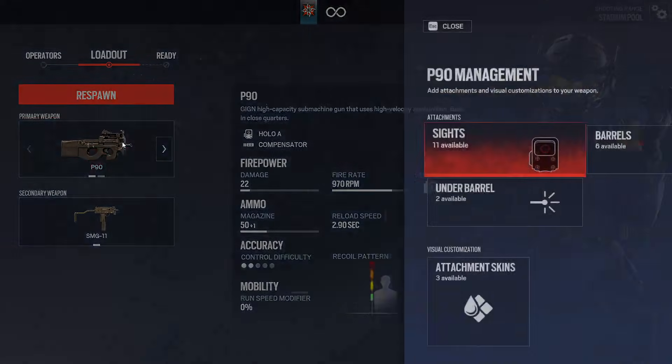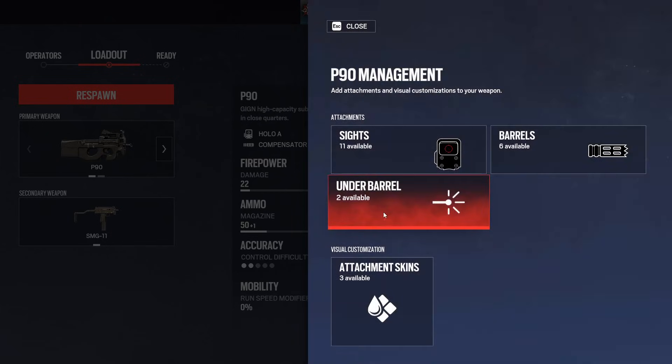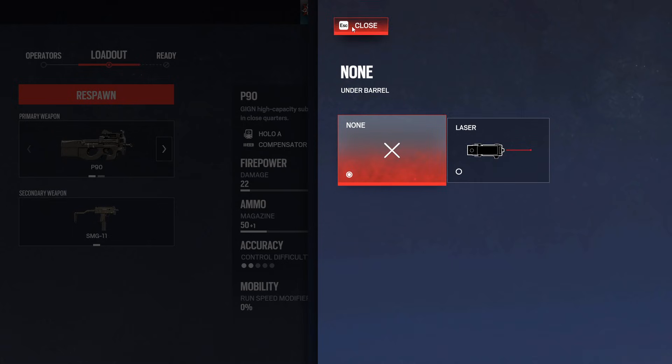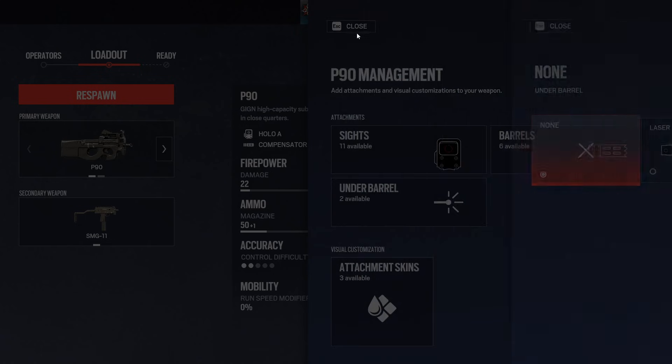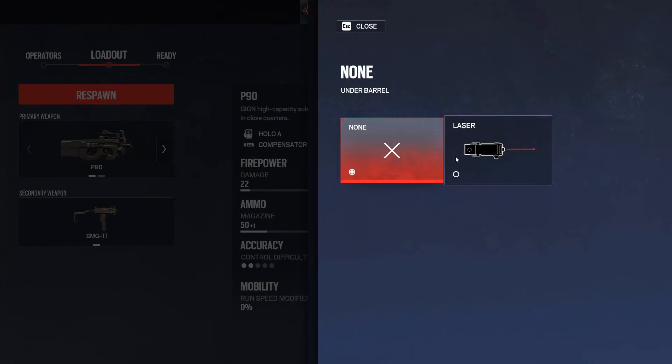Now, since we're already on the P90, we're going to just do this — Compensator, and for the underbarrel, if it has it, Horizontal. If not, there would be nothing, just leave it as none. But really, it shouldn't affect that much, so you could just use that too.